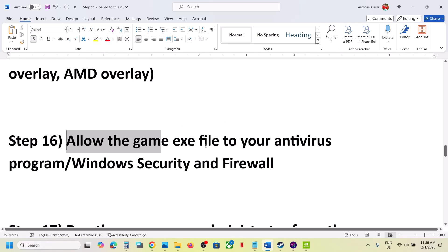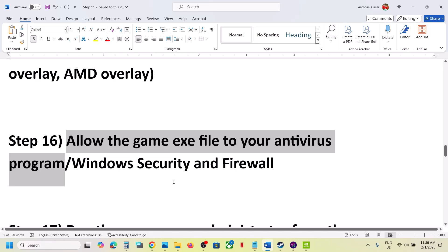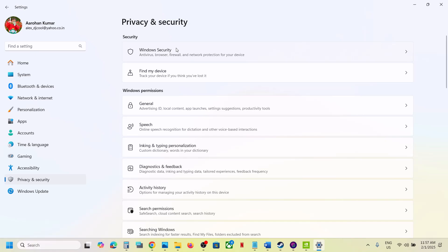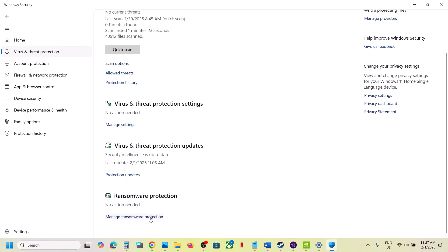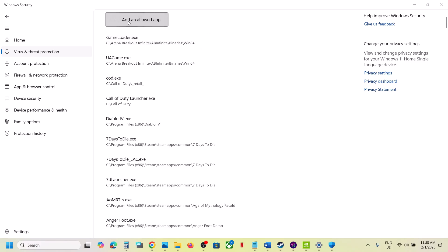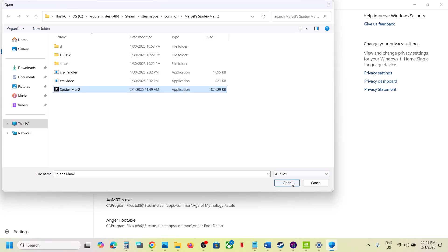Allow the game exe file in your antivirus program. If you have a third-party antivirus like Avast, Norton, Bitdefender, or McAfee, allow the game exe file. For Windows Security, go to Privacy and Security, click Windows Security, click Virus and Threat Protection, scroll down to Manage Ransomware Protection, click Allow an App Through Controlled Folder Access, click Yes, then Add an Allowed App, Browse All Apps, go to the game installation folder, select the game exe file, and click Open.